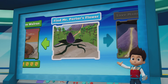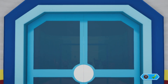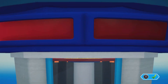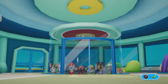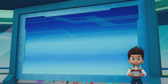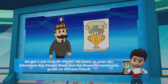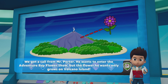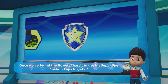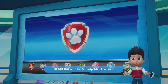Paw Patrol to the lookout. We got a call from Mr. Porter — he wants to enter the Adventure Bay Flower Show. But the flower he wants only grows on Volcano Island. The flower should be easy for Skye to spot from high up in the air. Once we find the flower, Chase can use his Super Spy suction cups to get it. Rubble can use his digger to clear the path for Super Spy Chase. Paw Patrol, let's help Mr. Porter.